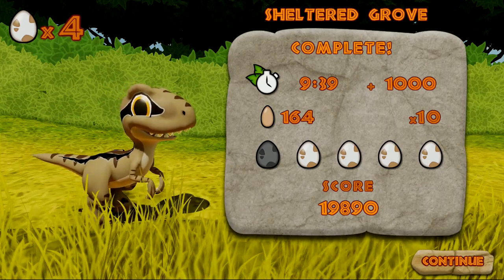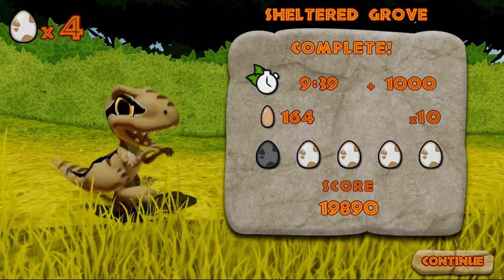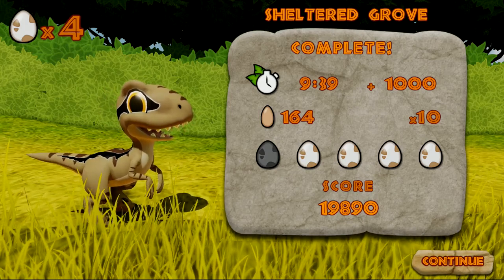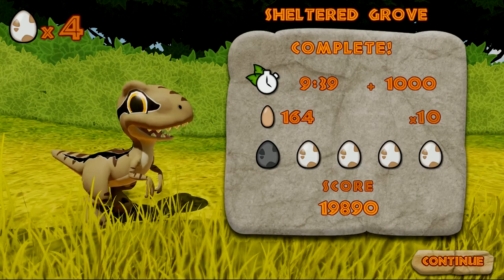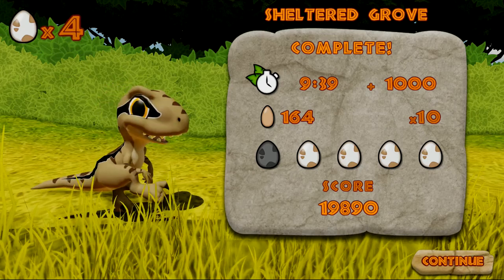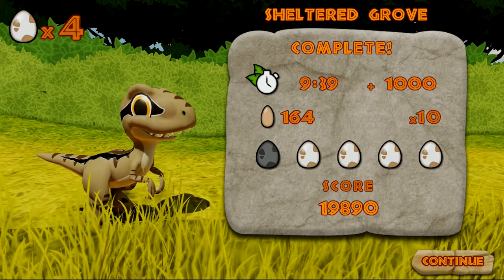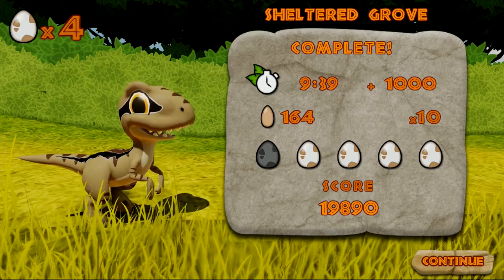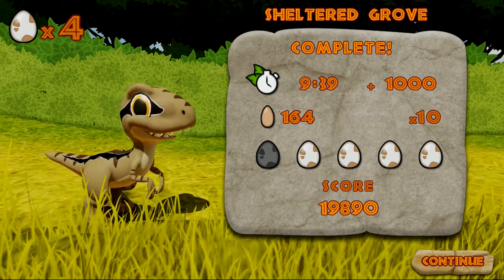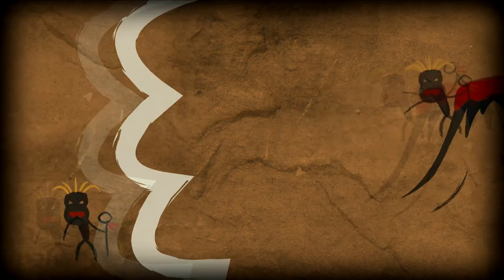Sheltered Grove complete! Nine minutes and 39 seconds, a thousand points, 164 eggs collected times ten - and I missed one egg, one shiny egg. Where did I miss the shiny egg? Interesting. Well everybody, that is Iggy's Egg Adventure! If you want to see more let me know, and thanks everybody for watching - see you in the next video!